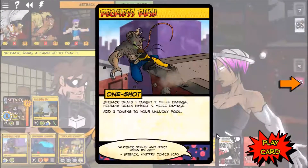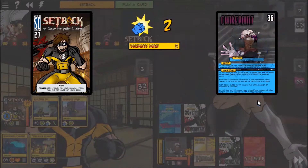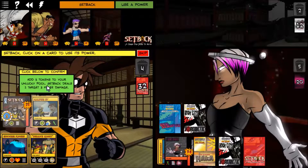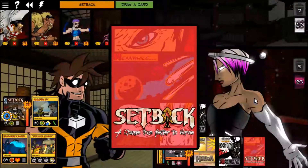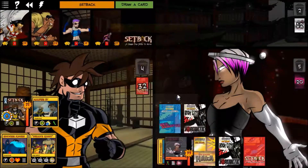A Reckless Rush is kind of neat here. We'll hit her for two, take two ourselves. Then Looking Up — add three tokens to the unlucky pool and do one target three damage, so we'll punch Choke Point. We drew a Cash Out which is helpful.